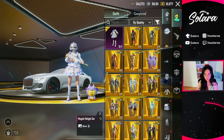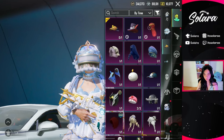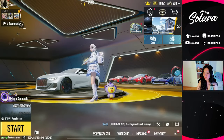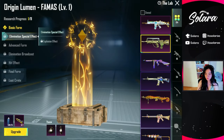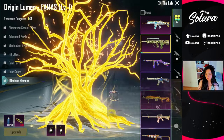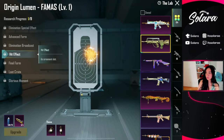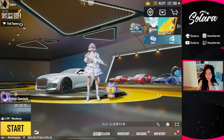Yeah, we also got the smoke grenade and stuff like that, and we got the hair as well. So as you can see, this is everything from the opening — and obviously we got the scar which, if you look at the final form, that's what it looks like. It does have a glorious moment which is really cool — this glorious moment is probably one of the better ones. And this is what the hit effect looks like and the elimination broadcast.